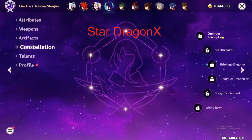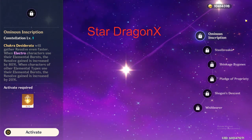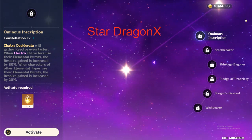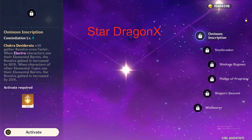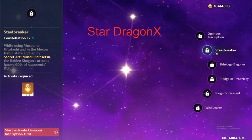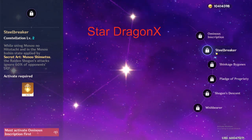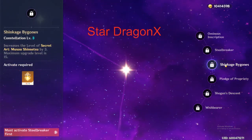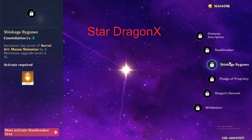Constellation level 1: when an Electro character uses their elemental burst, the resolve will increase by 80%, and if a different non-Electro character uses their elemental burst, it will increase resolve by 20%. Constellation level 2: when she's using her ultimate, it will ignore 60% of opponents' defense — which is pretty strong. Constellation level 3: increases her elemental burst level by 3, but it cannot exceed level 15.